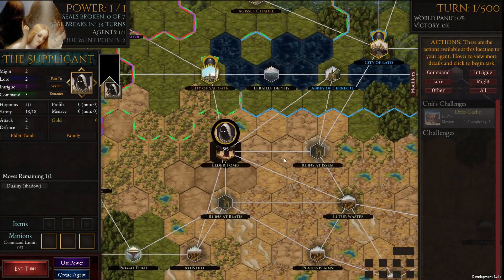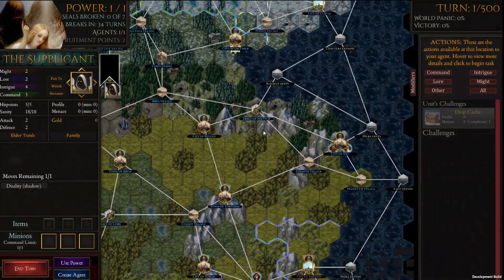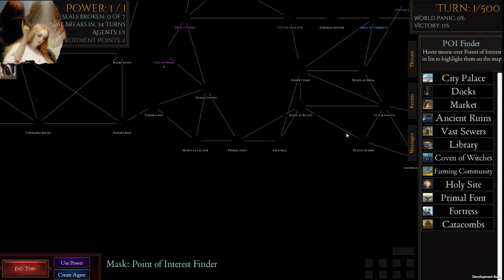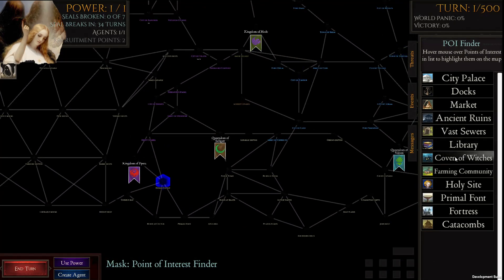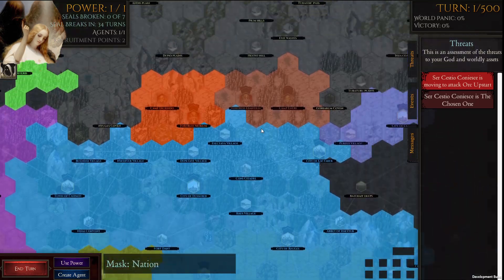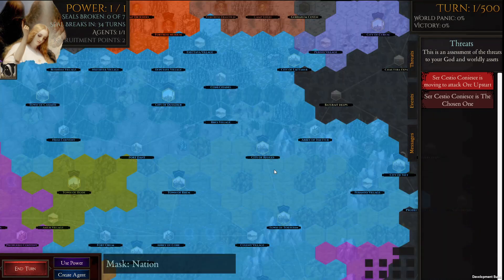What I'm going to be doing today is trying to win a run of Ophidim with just the starting supplicant, which is not quite agentless, but it's as close as you can get with Ophidim. I'm going to be doing that using a couple of different tactics. The first thing we really care about is where the covens are placed. We've got one coven down there and two up here, and then we need to decide what nation we're going to try to turn into a theocracy.